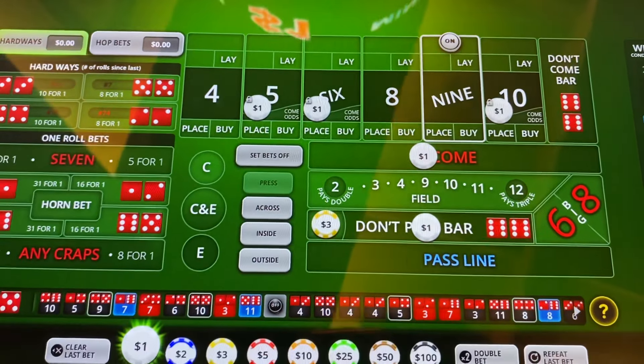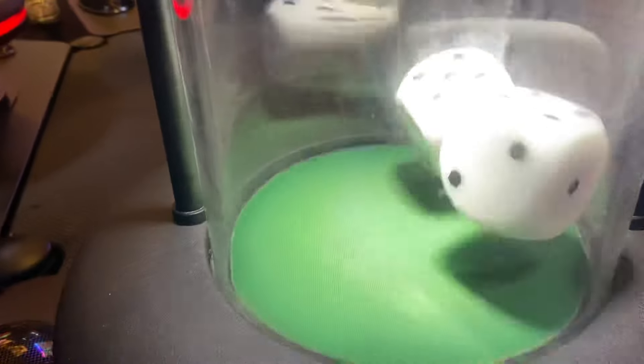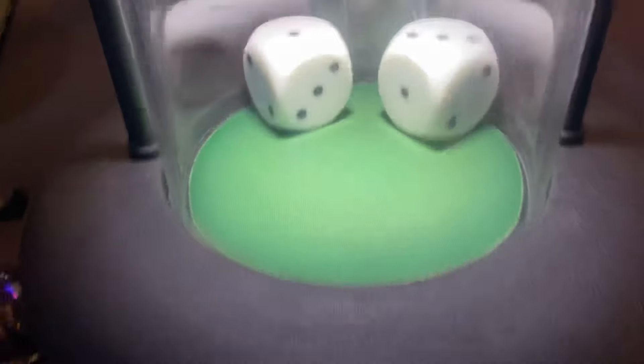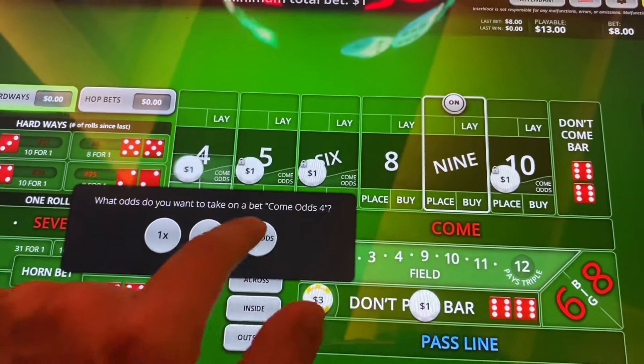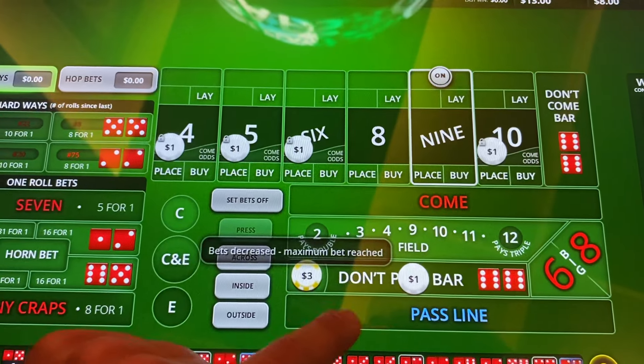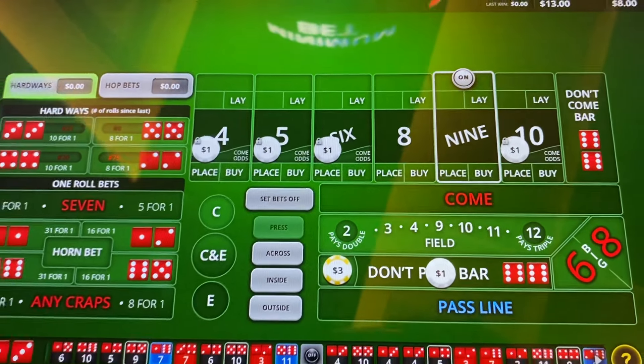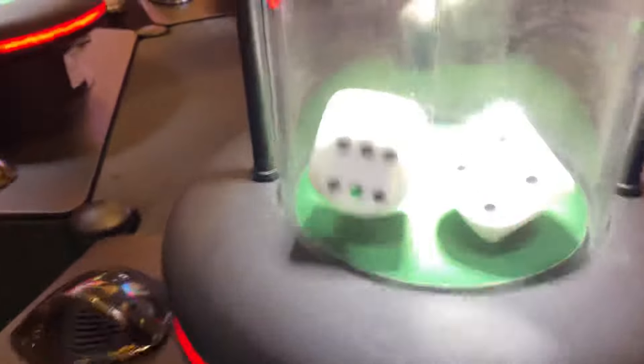That's a 6. This is the point where I start to decide if I have too many come bets out there. I'm really comfortable on the 4 or the 10 getting a whole spread. Sometimes on the 9 or the 5 you get pegged off. We are working with a small bankroll, so you want to be considerate of where you're at. We're going to go one more - this will probably be the max. One shy of a full board. Let's see if we get the 7 out or a repeater.